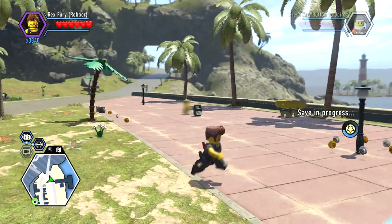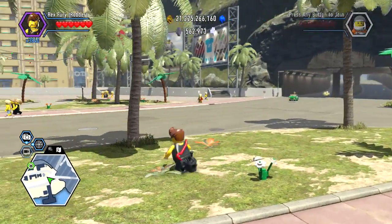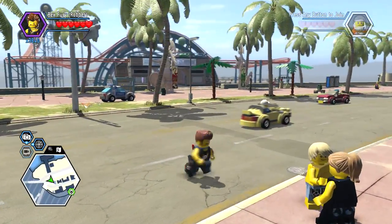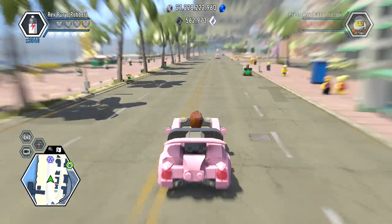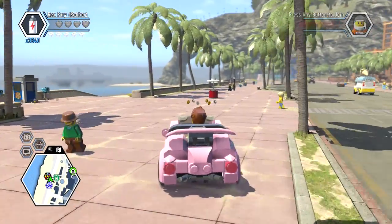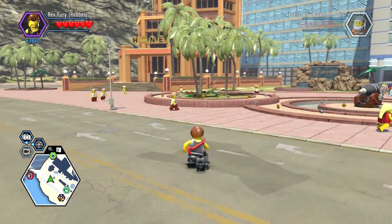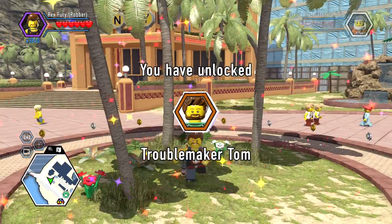Over by the pig we have a character to unlock — the pig rocket or the pig cannon. I don't remember where it is. I thought it was nearby, maybe towards the front. Honestly have no idea where this cannon is — oh there it is! Hot and booyah, Troublemaker Tom!